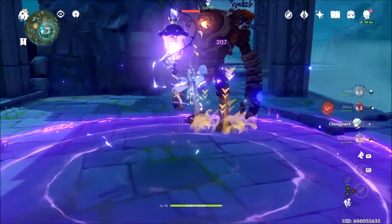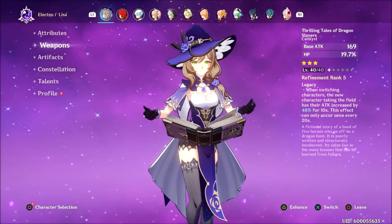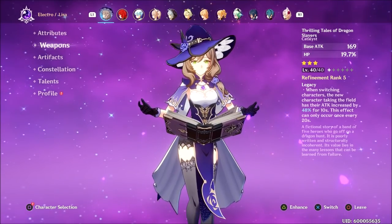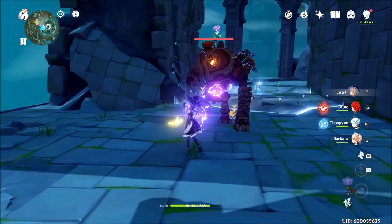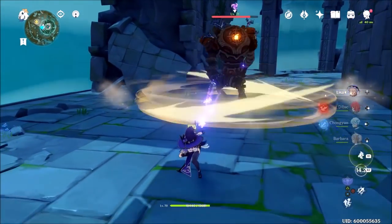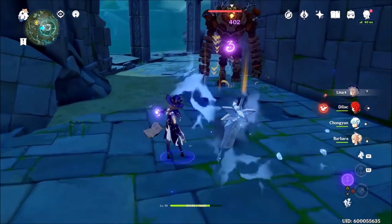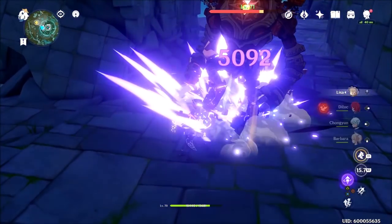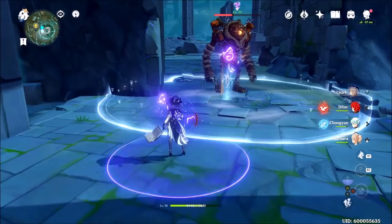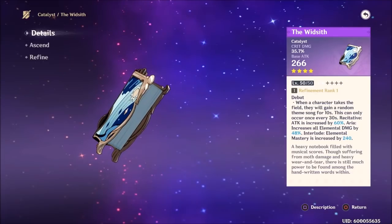Next I tried the Thrilling Tales of Dragon Slayers — a three-star wish book that adds 48% increased attack for 10 seconds at max refinement. I have it refined but only at level 40. The attack increase should more than compensate, and we do see some decent damage, though not the best. I can only assume a level 60 or 70 version of Thrilling Tales of Dragon Slayers would produce better results.